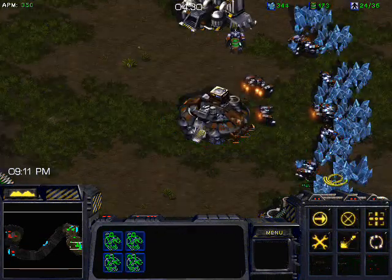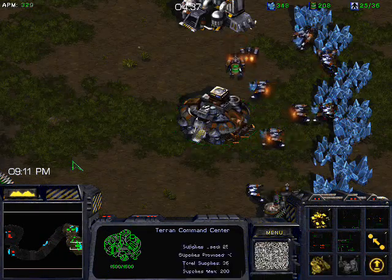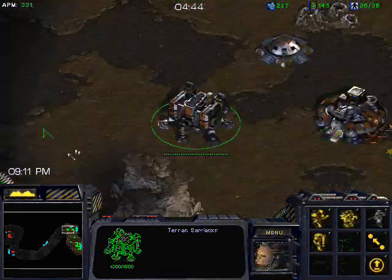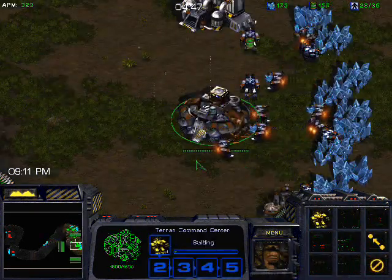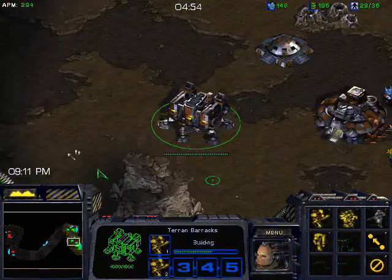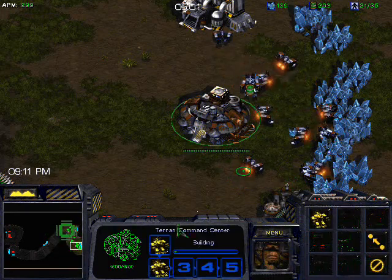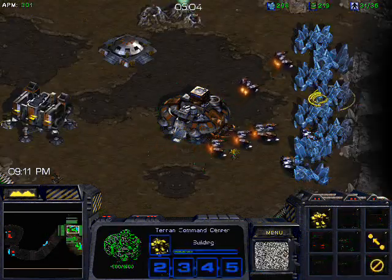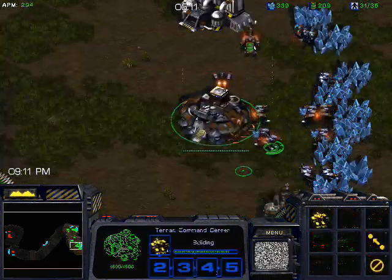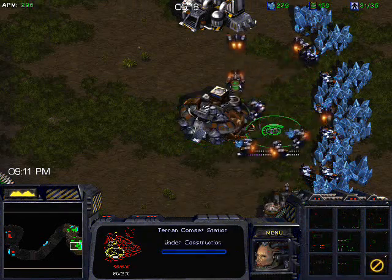I've got my bunker there, and after this I'm going to get two more Barracks. Around 30 supply is a decent time to start an Engineering Bay for two reasons: one is for the upgrades, and two is for turrets — either for detection or for mutalisks. If Zerg is going for a two or three hatch lurker build, you'll want a turret or two at your front door in case they try a bust, because you might not have enough scans. More often than not Zerg goes mutalisk, and what's important to understand is that the turrets aren't what defend the muta — the marines are what defend the muta. The turrets are there to discourage the muta from attacking and to buy time.